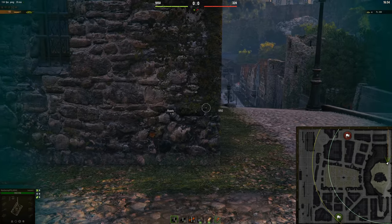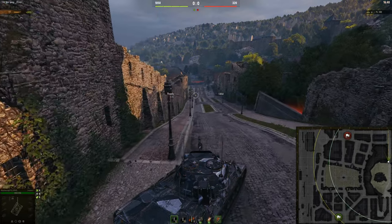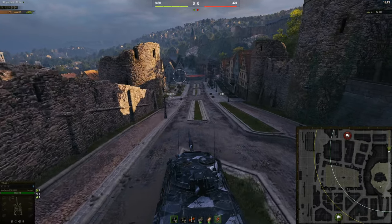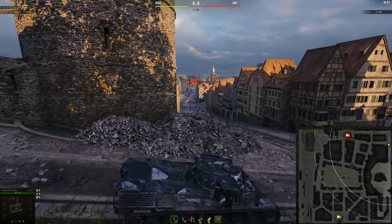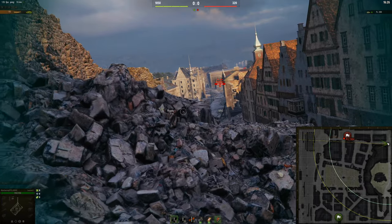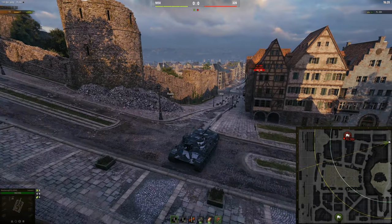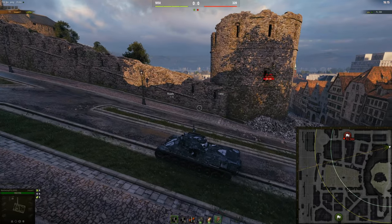If you've got a hull-down tank like the UDES, you can go here and just shoot down on people, or go all the way down. Exactly the same goes for this side. From here you get good spotting — you can go straight across and spot anyone over there, especially if they're in that corner bit, which can be quite difficult to dig people out from. So you can spot them and shoot people that are down there. Honestly, you just have a lot of positions you can go to with the hill, and once you win it, you can go down and start doing a lot of damage.